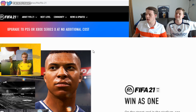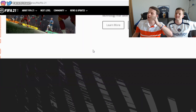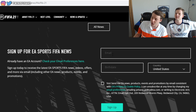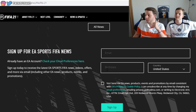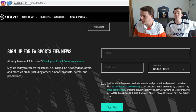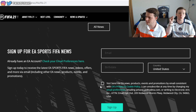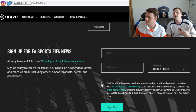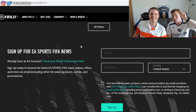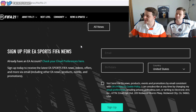Now on the FIFA 21 official website, scroll to the bottom of the page where you'll see 'Sign up for EA Sports FIFA news.' Enter your email and birth date — make sure you're over 18 — and set your country to United States or United Kingdom. This is important because it relates to their servers. We'll leave the link to the FIFA 21 official website in the description so you can increase your chances of getting a beta code.